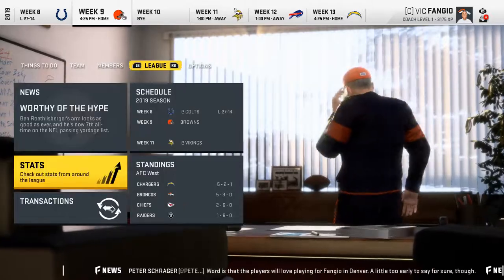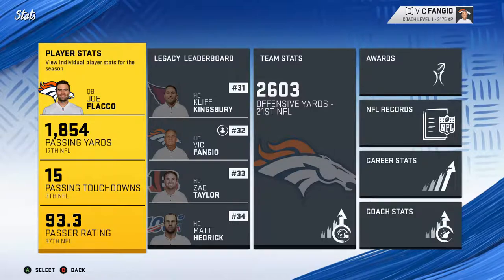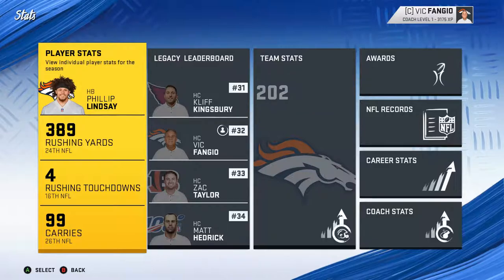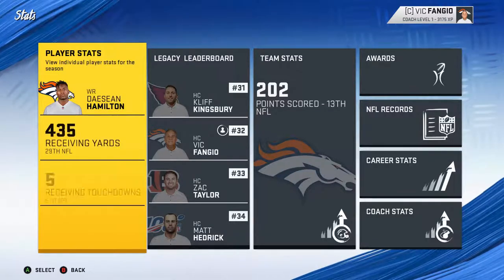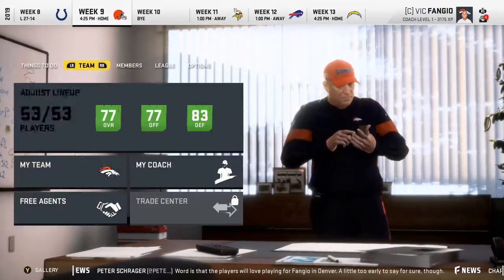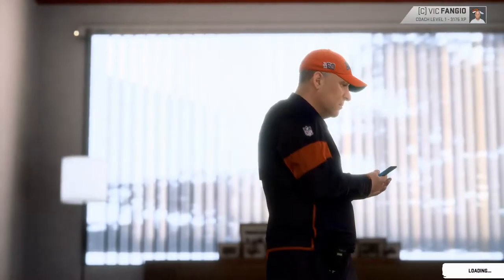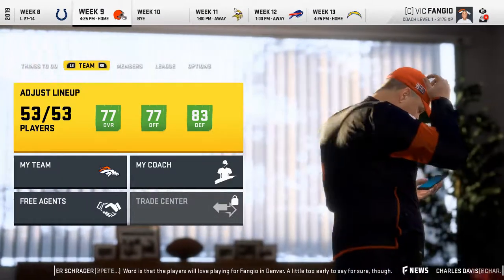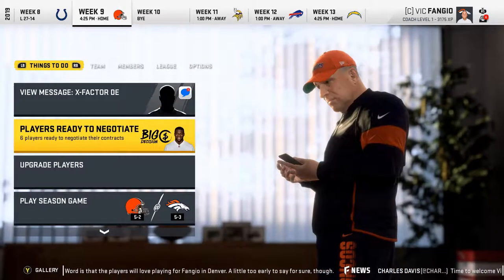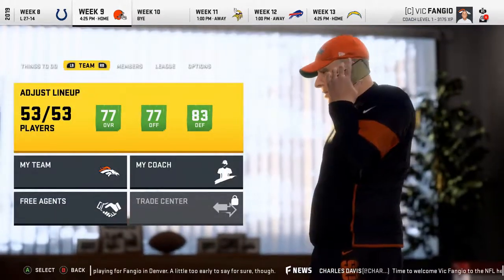Let's take a look at our stats to see how we're doing. Joe Flacco — not terrible, also not the best, but we're winning so no real reason to get rid of him. Phillip Lindsey is doing okay. Deshaun Hamilton is actually the best receiver on our team. Let's double check any injuries — good, no one's hurt. We are 5-3 playing the Browns this week, so let's see if we can make the playoffs.